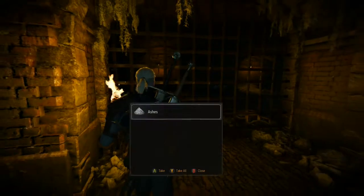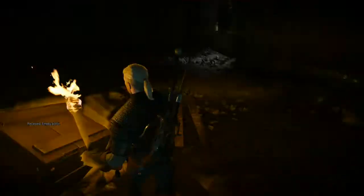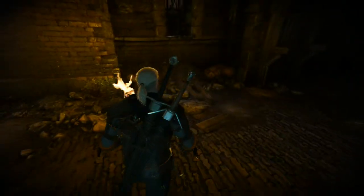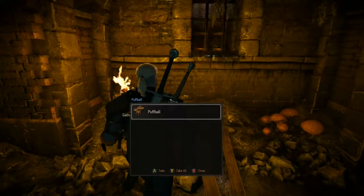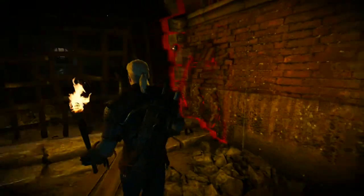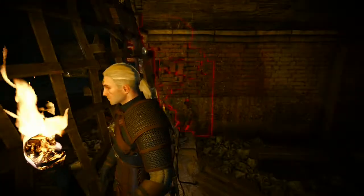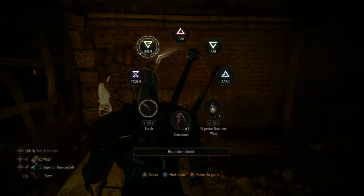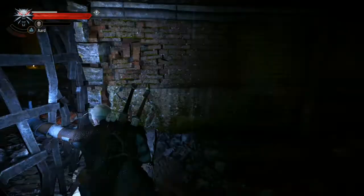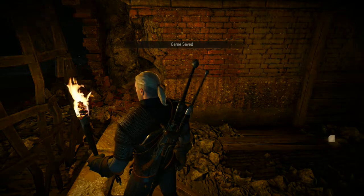There's stuff I haven't got — make sure we get it all. It's probably nothing, but I want to get all the things, including delicious mushrooms. Alright, I've checked all around and got all the things. Looks like there's a wall here we can bust through. The creature smashed that gate pretty good and loosened this wall up, and Geralt knocks the wall down.